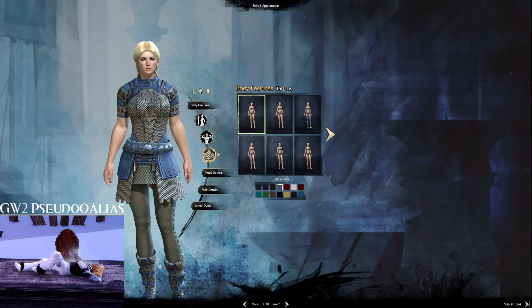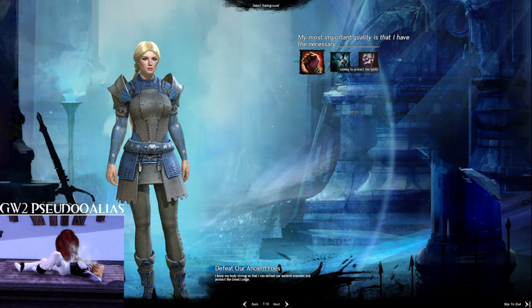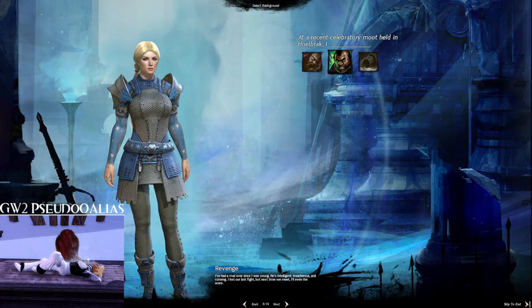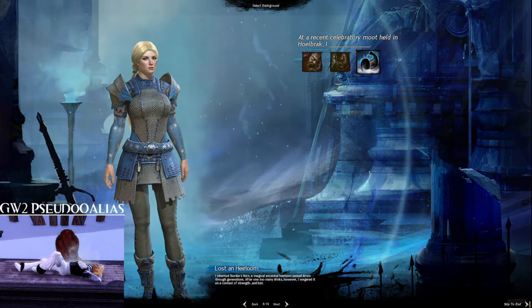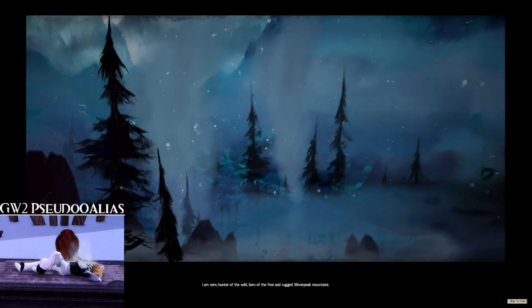You can choose your character's attributes, which are more customizable once you unlock makeover kits in the game. First step of your backstory — this will affect how your story plays out. You get to choose the second aspect of your personal story, effectively choosing what mission you'll do in the second part of your personal story in the game, and you'll get an opening cinematic. You'll do a brief introduction to the world of Tyria and what's been going on — we're going to skip to the end of this.